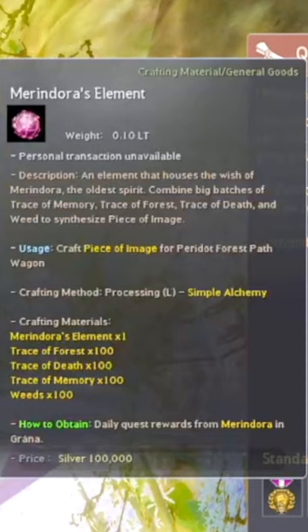When you complete these quests, you'll get an item called Mirandora's Element. Use simple alchemy on the elements to get pieces of image, which are a time-gated material that's required to craft this Forest Path Wagon.